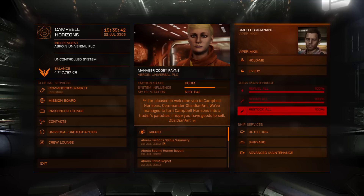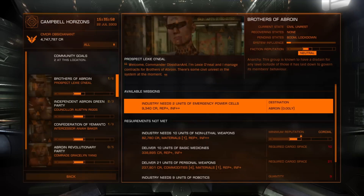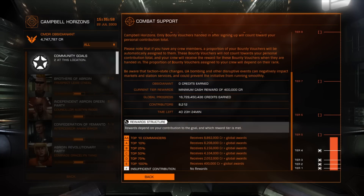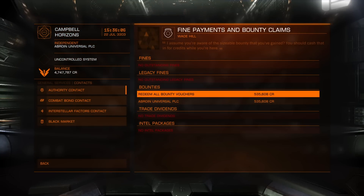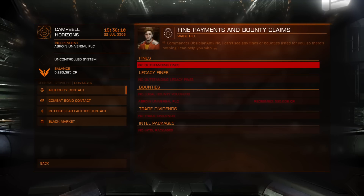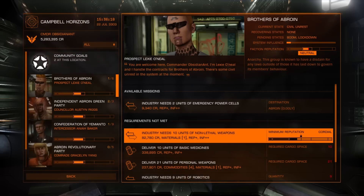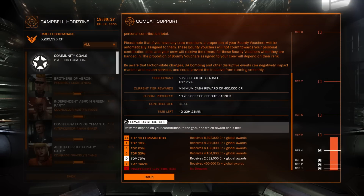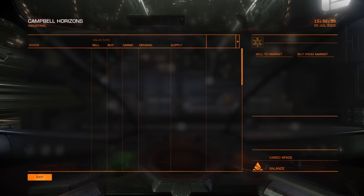Here we are back at Campbell Horizons and we're going to hand in the Bounty Vouchers we just obtained. Let's have a look at the mission board first, just to get an idea of what's going on with the community goals. So let's hand in the Bounty Vouchers - about half a million there. Not too bad, but not perfect. I'd like to try and get to around about a million or two million if at all possible in a ship like this one, without spending absolutely hours there. So we're in the top 75% - that's two, two and a half million. Not too bad, and it's going to hit the next tier very soon.